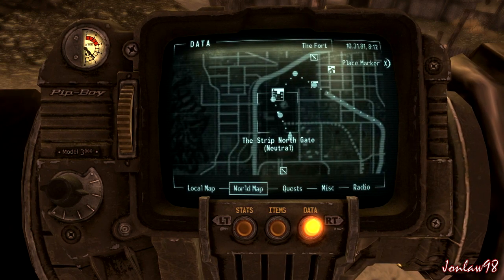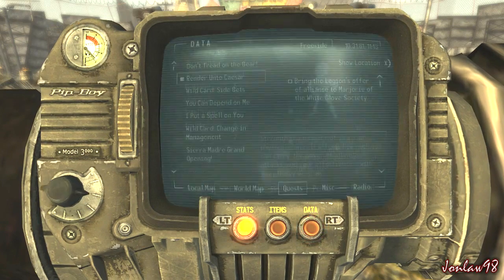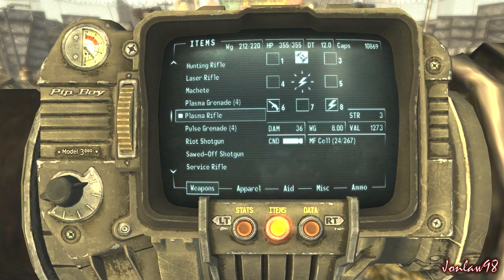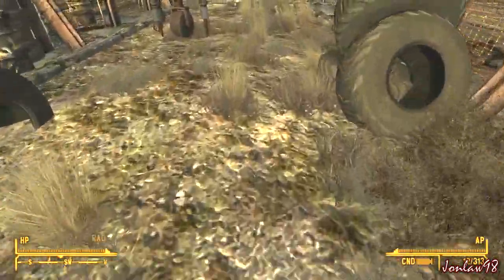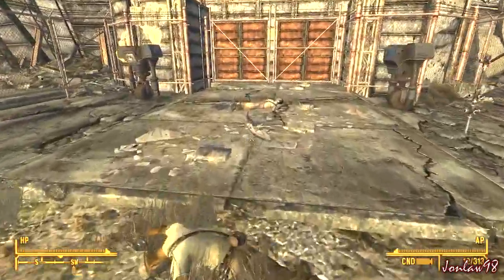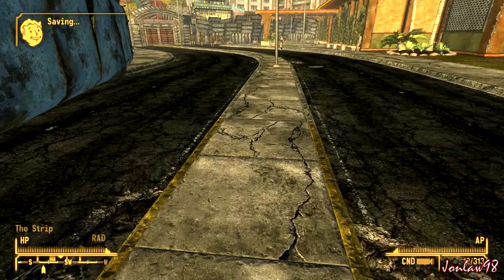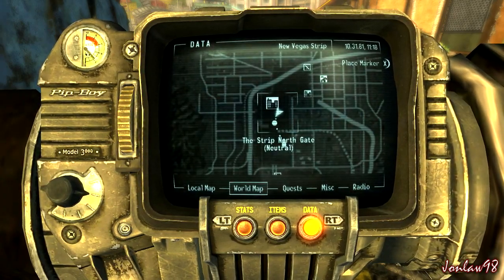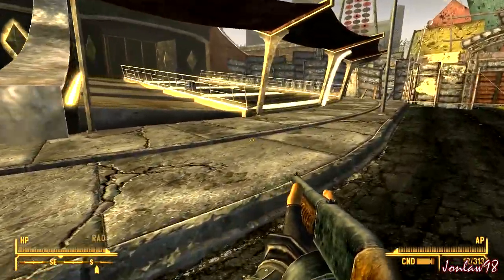I can fast travel over here. Gotta put my weapons back on again, that's annoying. Plasma rifle hotkeyed to 8, riot shotgun on 7, good. That looks like the thing from Bioshock. World map - keep going down and straight. Mr. House is dead, that's good.